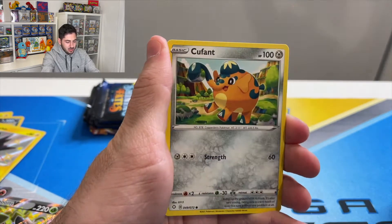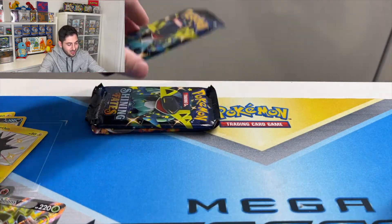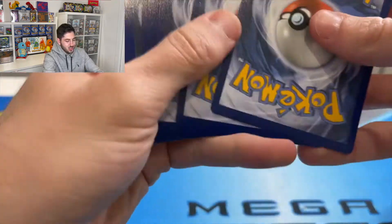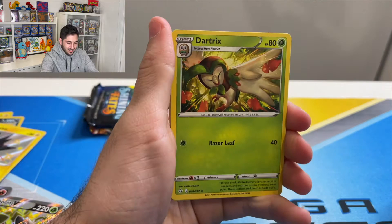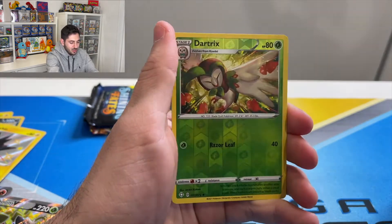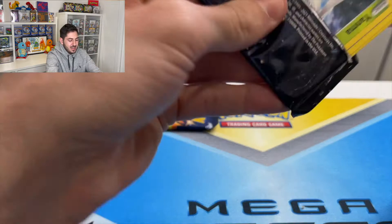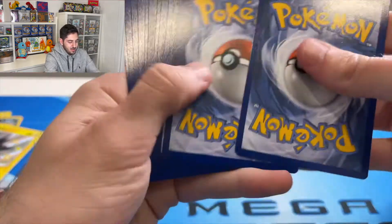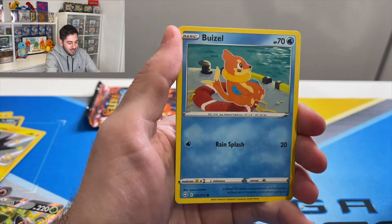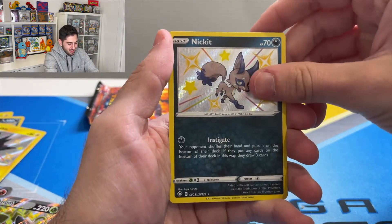Okay, three packs to go — may the Poké gods be with me on this journey chasing the Zard. Dartrix, Shield, Cramorant, Trapinch, Rowlet, Budew, Spinarak, Morpeko — reverse Dartrix and a Vulcanian. Drag a pull pack — second-to-last pack. Metal energy, Luxio, Floatzul, Team Yell, Yanma, Busil, Grookey, Cufant, Snom. And a Nickit baby shiny — very nice — followed by a Dreadnaw.